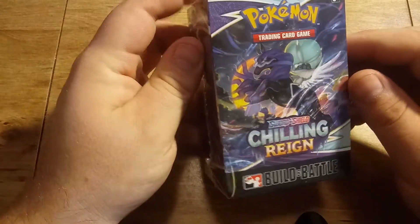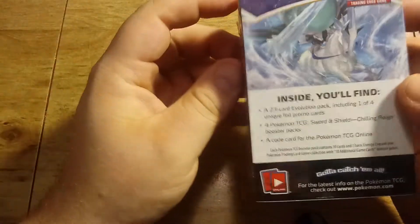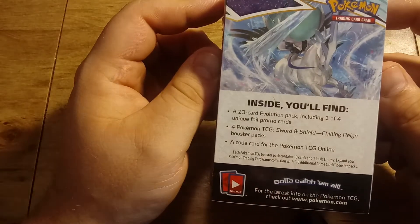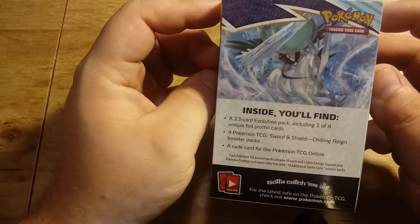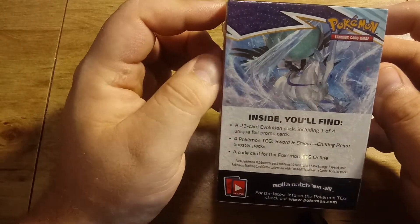Today we have a Sword and Shield Chilling Reign Build and Battle Pack. It's supposed to have a 23-card evolution pack, one of four unique foils, four TCG Sword and Shield packs, and a code card for the online game.